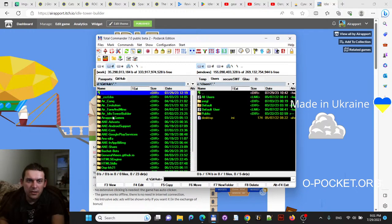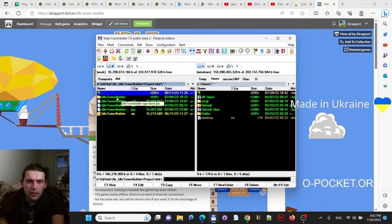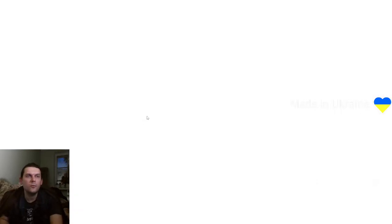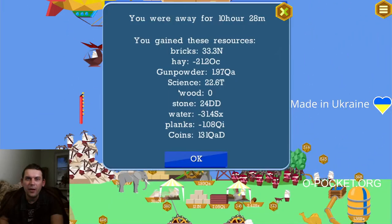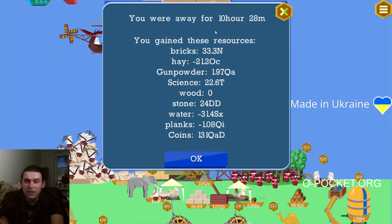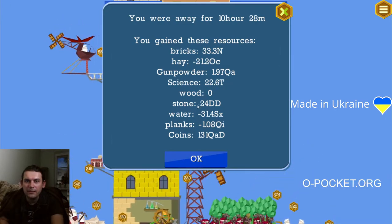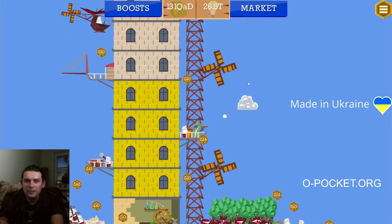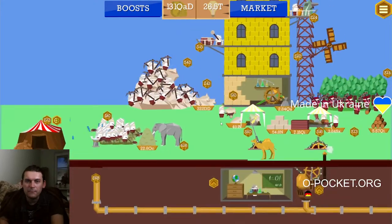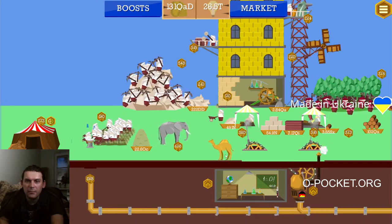Let me launch the game. Here it is — Hiddle Tower Builder. We shall see what we have accomplished during the away time. We were away for 10 hours 28 minutes. We've got nonillions of bricks, trillions of science, dual decillions of stone, and quad decillions of coins — because those were sold automatically by the camel.